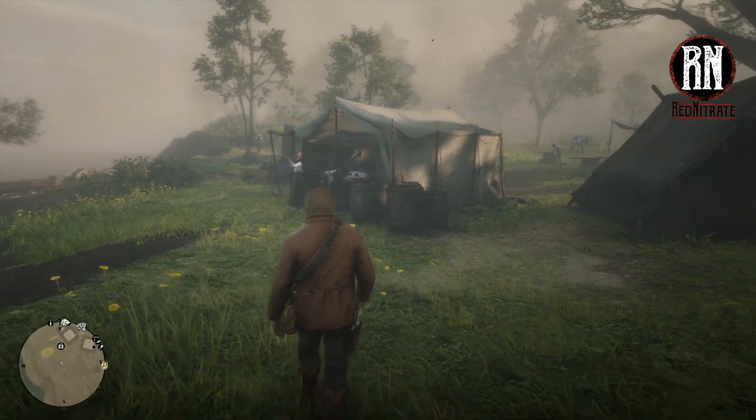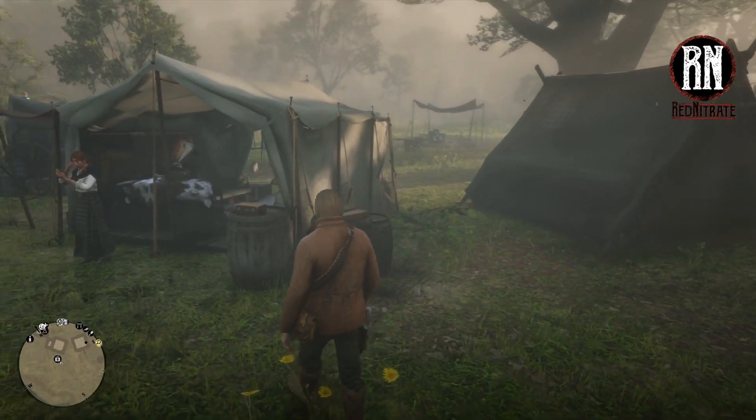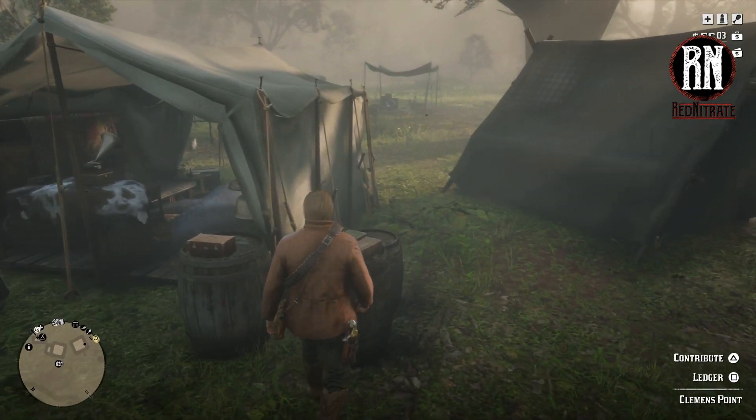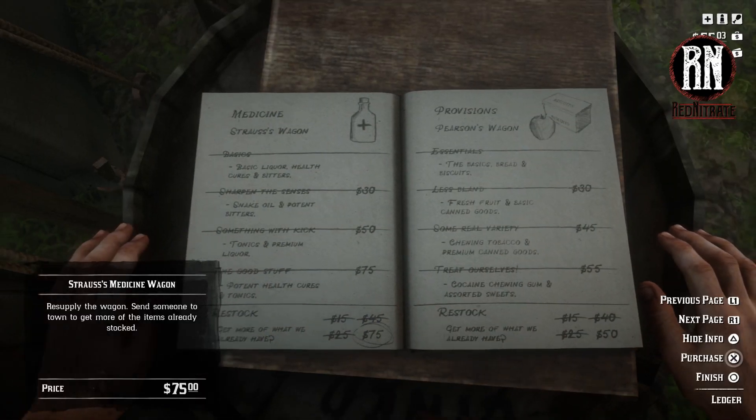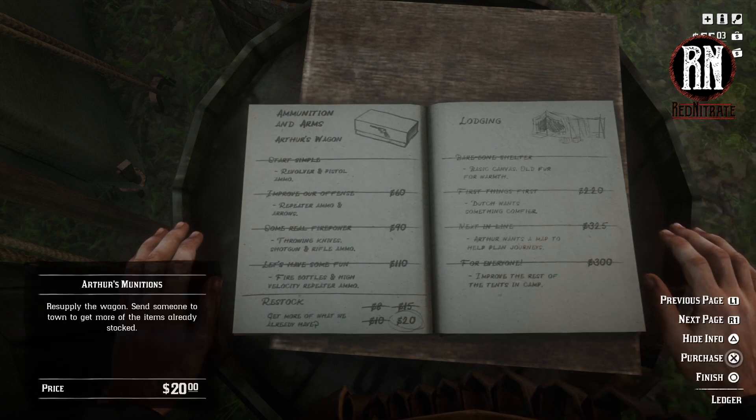In order to do this, if you haven't done it already, you'll need to come over to your gang camp's ledger and open it up. Flip over a few pages and come to Lodging. When you start out you'll just have the bare-bone shelter. Before you can have the option to purchase fast travel you will unfortunately have to upgrade Dutch's living quarters, which costs $220 — quite a lot early on in the game.